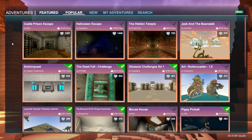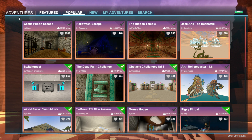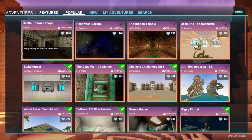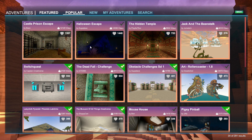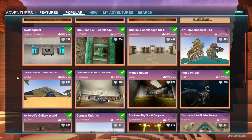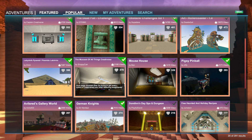Hey there guys, what is going on? Shlappy here and today we're going to check out some more Creativerse adventures. I went to the popular tab, let's see what we got here. We got the normal ones — hey, there's mine. 378! That is amazing, thank you guys.